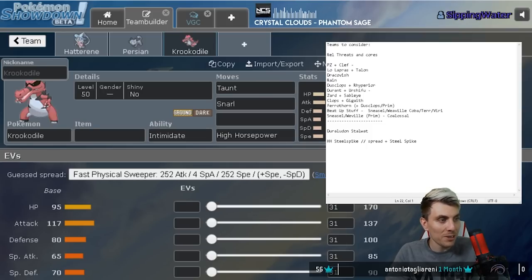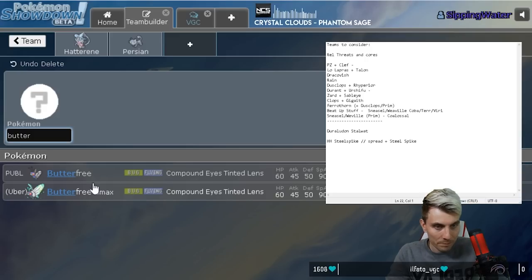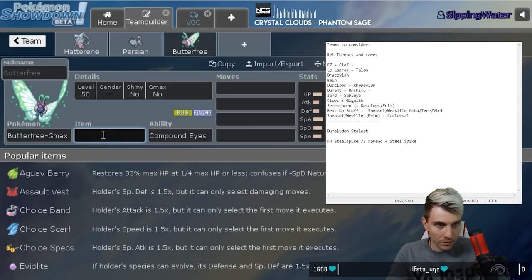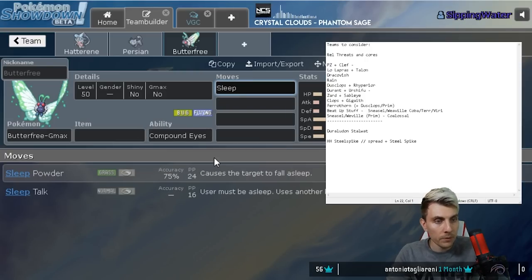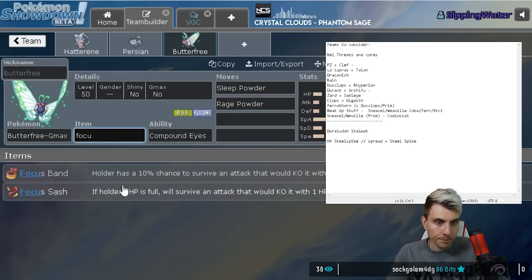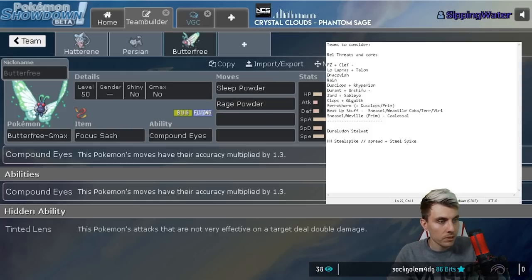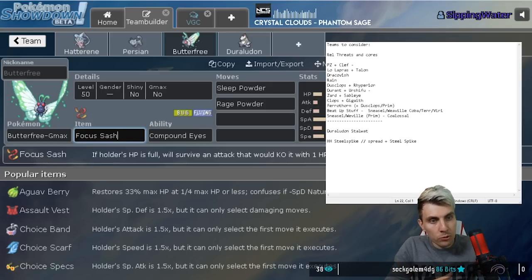Butterfree with Sleep Powder - does Duraludon still have Rage Powder if they don't lead it? That's a nice idea. We've seen that in the past with very successful Hatterene teams - Toby won a Regional with that. You could go Butterfree with Focus Sash and the option to put Duraludon to sleep straight away, which is quite nice, and Rage Powder to help Hatterene set up Trick Room.